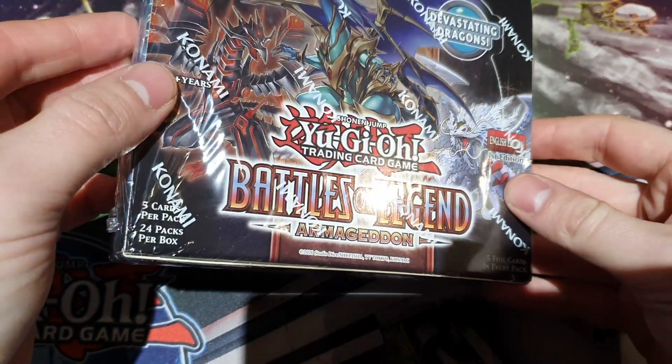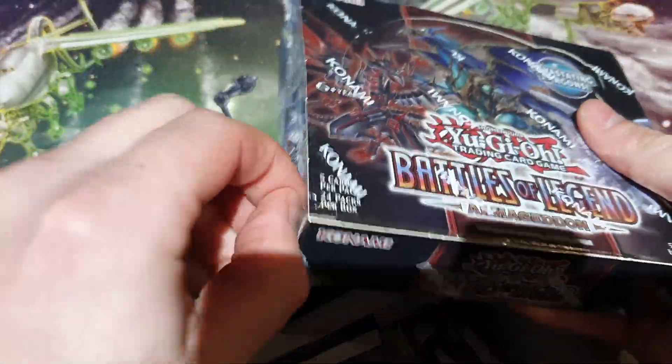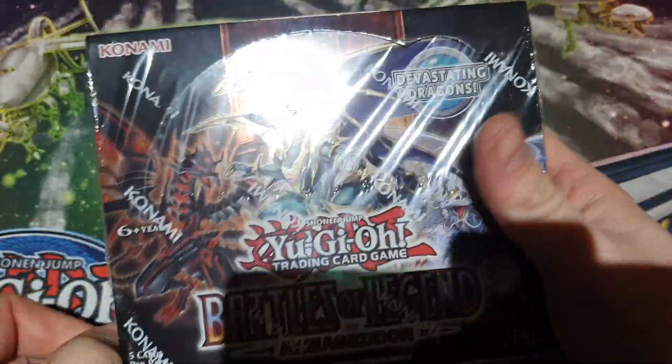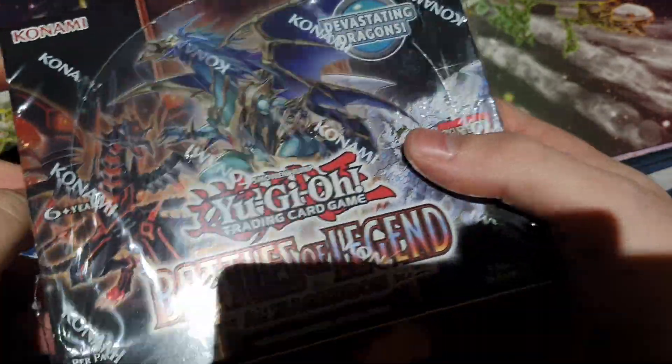It is your boy Twisted Knee and today we have a Battles of a Legend Armageddon set. That's right, it's a new Battles of a Legend. It's got some dragon cards, namely the Red-Eyes Link, the pendulum prize card that is Chaos Emperor, and it's got the Fusion Trishula and the Synchro Judgment Dragon.